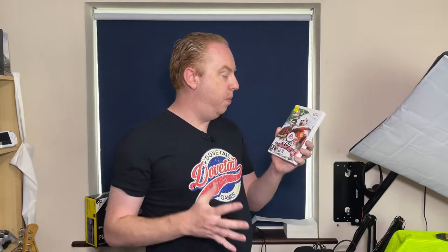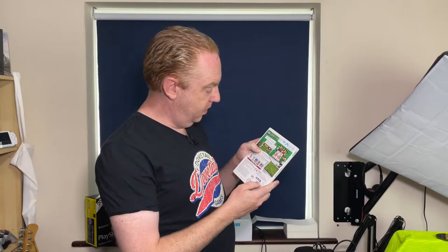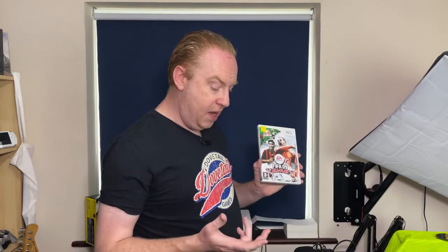The final one is FIFA 09 All Play - not one I've seen before, but it looks like you're basically playing FIFA with the Wii remotes, which looks quite interesting. Two pounds for this one again. CEX are only charging 50p for it, so it's a lot cheaper than what I paid, but eBay has it at three pounds. Total spend today was six pounds; CEX cost for all three games would have been nine pounds fifty, and eBay's average price was thirteen pounds. Either way we saved a bit and added some good titles to the collection.